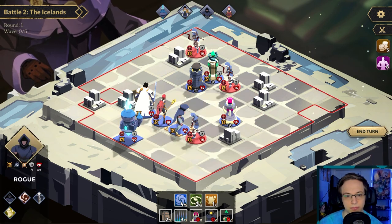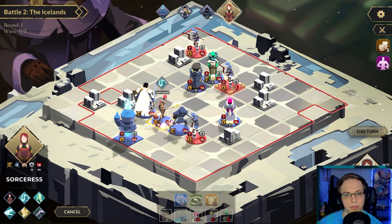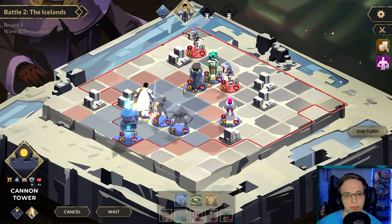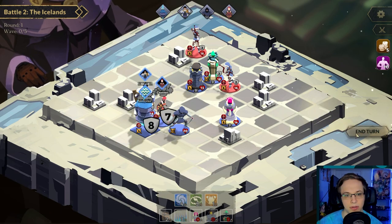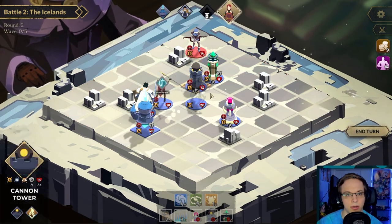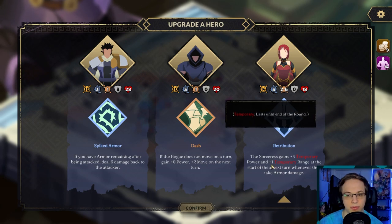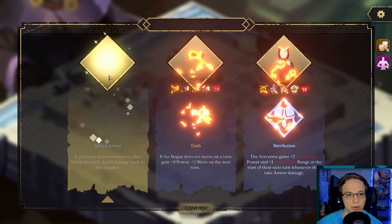Oh, there's a guy right here. I guess we'll just attack, kill that thing. I think we're just gonna wait and he'll buff up. Oh, they're already hurting our peeps! We can kill that. The sorcerer gains plus three temporary power and plus one temporary range at the start of next turn whenever they take armor damage. If the rogue does not move on a turn, gain eight power and two move on the next turn. If you have armor remaining after being attacked — yeah, armed spiked armor is good. I like him as sort of an armor-tank type. Move this a little bit more in the middle, gotta protect things better.